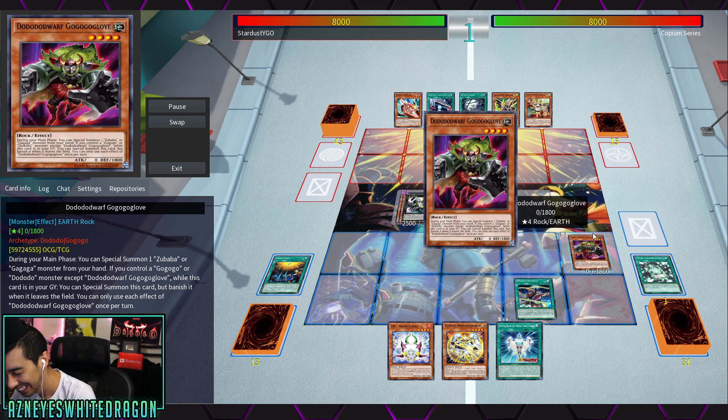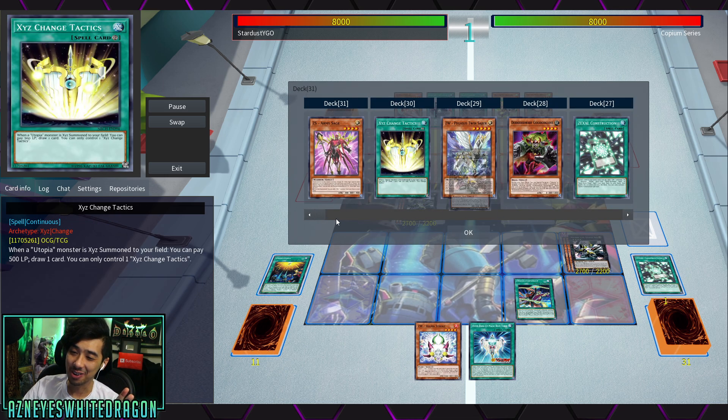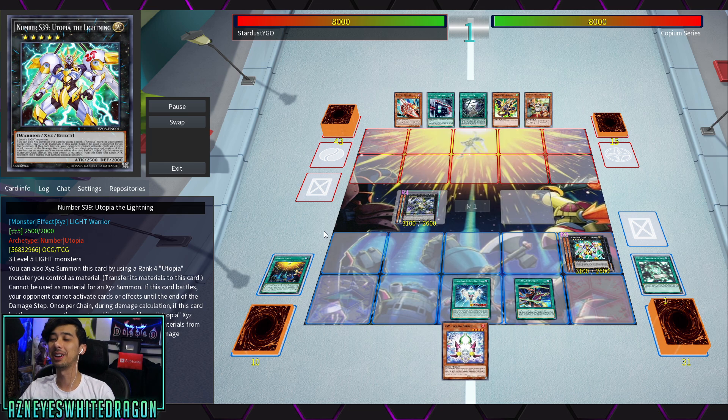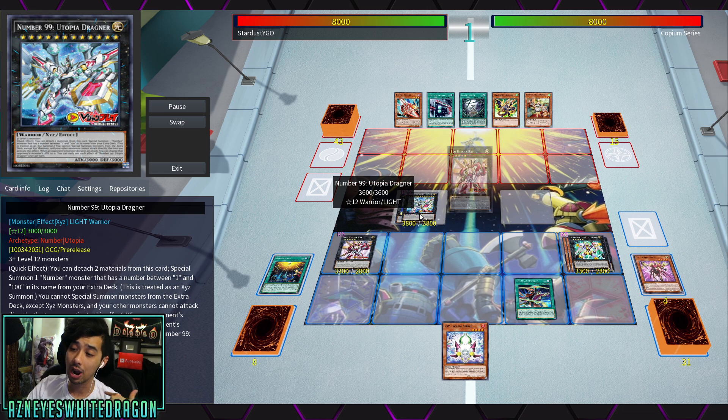Lightning Storm is a very fantastic card which you guys will see the deck use very soon. A lot of times it's going to be Dragnor — Dragnor will grant you access to a bunch of different options.